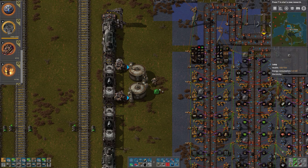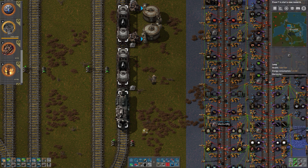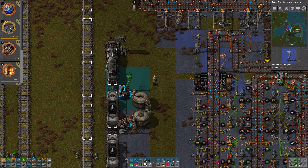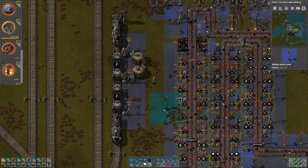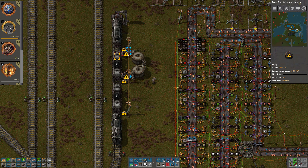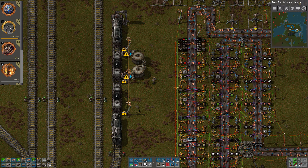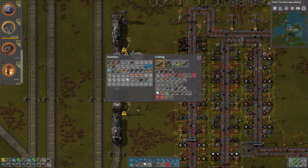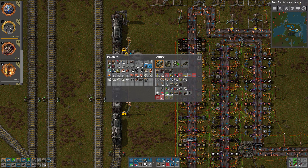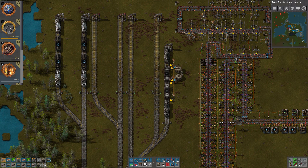Let's grab the iron gear wheels too - it's only about a hundred so it doesn't make sense to do much with it, but let's grab it. I think we'll use lamps like that, with power poles outside the lamps. We do have space for refueling the trains and everything lit up, so I think this works out fine.